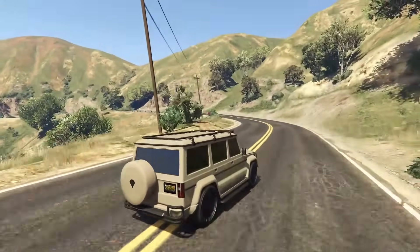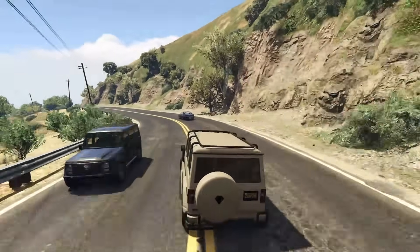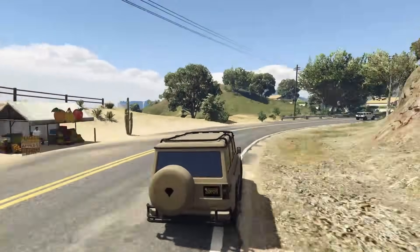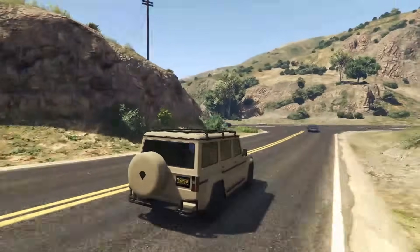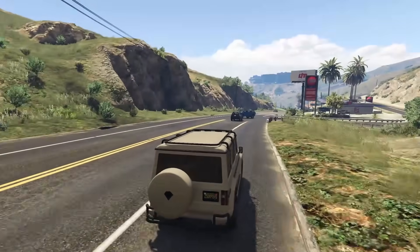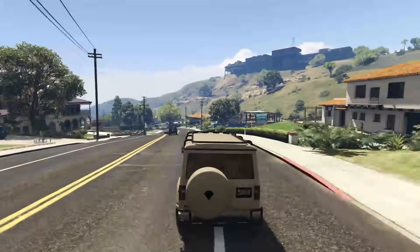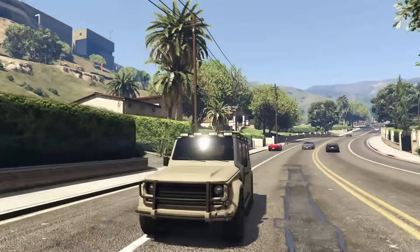The Dubsta is actually a pretty quick SUV — it's not going to win you any races, but for free mode it's a very, very fantastic SUV. It handles really, really well, and in my opinion it looks great. I know the G-Wagon style isn't for everybody, but I think it looks pretty awesome. There's really nothing wrong with the Dubsta, and the Dubsta 2 in particular is a really, really special vehicle. If you don't have one, definitely try your best to get one — good luck, because it can be occasionally challenging to spawn. Let's move on to number one.